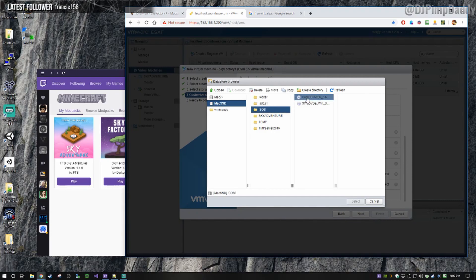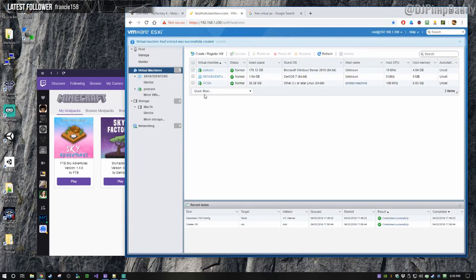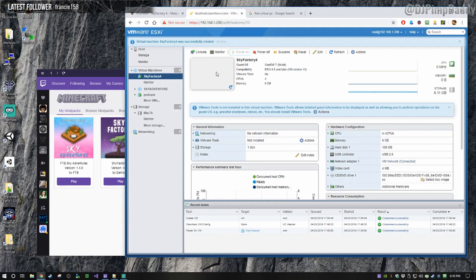Scrolling down, last but not least, we're going to choose Datastore ISO file and I already have an uploaded ISO of CentOS 7 pre-downloaded. By default it's going to connect, which is what we want. Hit Finish — it's going to build the VM — and then we're going to power it on. I'll catch you back here in a second.